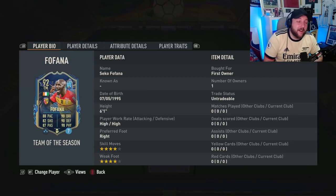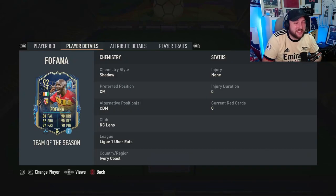So we are looking at Team of the Season Fofana — high/high, four-star, four-star, could play CDM or centre mid.